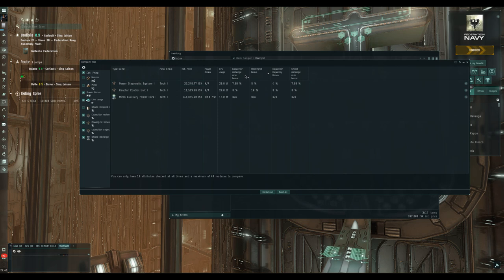The power diagnostic system only boosts power grid by 5%, but it also boosts capacitor recharge rate by 7.5%, capacitor capacity by 4%, and shield recharge rate by 7.5%. So if you don't need much power grid to make your fit work, this is by far the best option. Only use the micro auxiliary power core on hulls with less than 100 base power grid. Note that compact versions of these modules use less CPU to fit and also give better performance — they're always better than meta zero modules. These are all low slot modules.